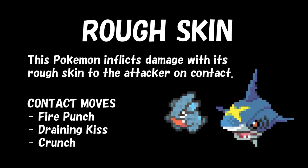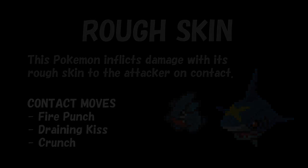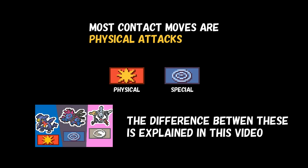Number 2 is Rough Skin. If you attack a Pokémon with this ability, your Pokémon will take damage if the move makes contact. There is a whole category of contact moves, which includes moves such as Fire Punch, Draining Kiss, and Crunch. Although there are some special moves that make contact, most moves that do make contact are physical attacks.